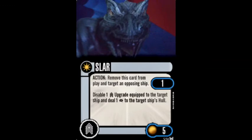And our final crew card in this pack, Slar, costs five points. Action: Remove this card from play and target an opposing ship at range one. Disable one crew upgrade equipped to the target ship and deal one critical damage to the target ship's hull.